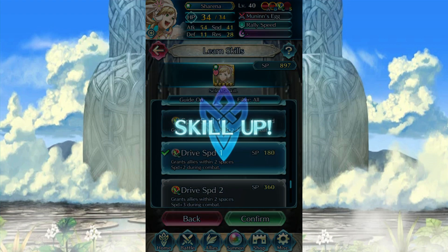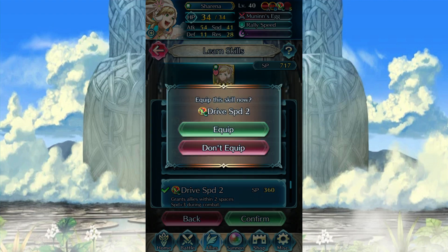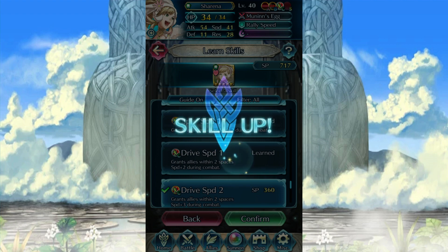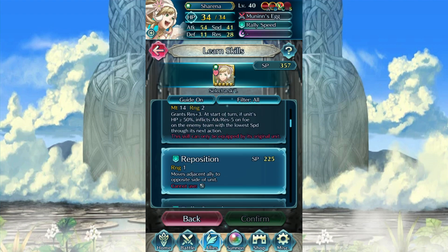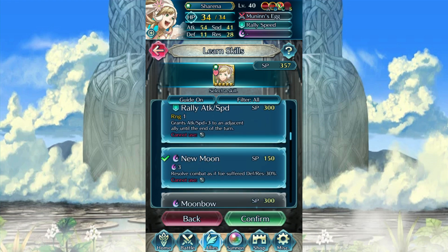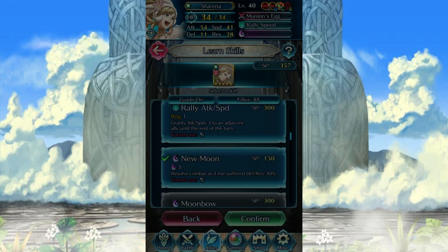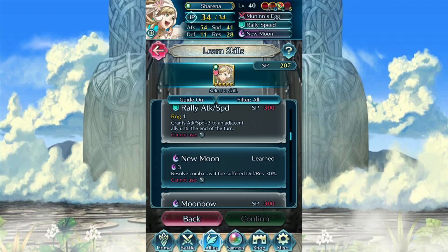Because, you know, they're mages — typically they're behind the melee, or at least the units that will be taking the beatings. Unfortunately though, I don't think I'm gonna have enough SP to learn all of this. I'll have to go and redo that, but let's give her a special for now — at least get her something going. Good old New Moon. I'm gonna give her Moonbow. It's just an easy, accessible option.